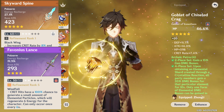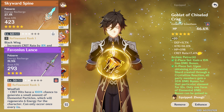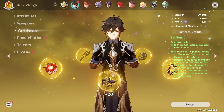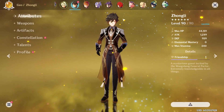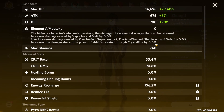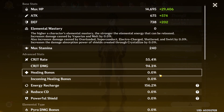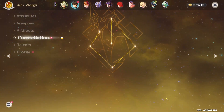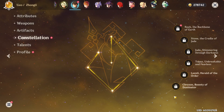You can always sacrifice a little bit of utility for more damage. I recommend considering this rock-hard build if you have a squishy high DPS carry that could use a lot more survivability instead of just a little bit more damage. Damage-wise, this Zhongli's Meteor probably does maybe about half of the damage of a more damage-focused Zhongli.